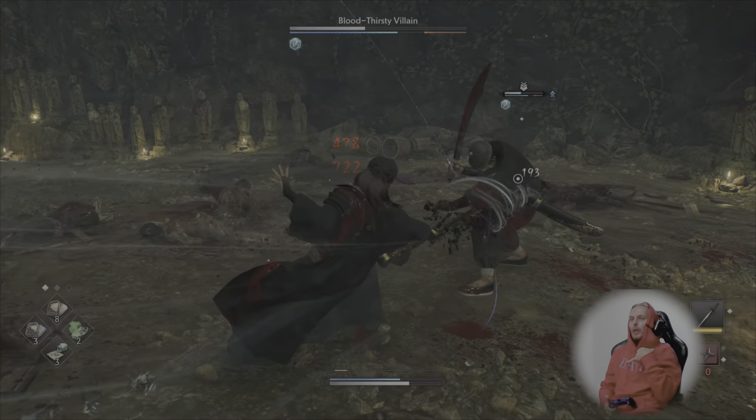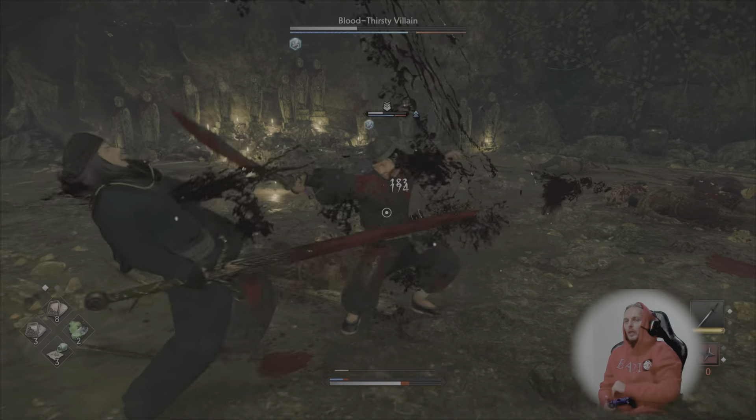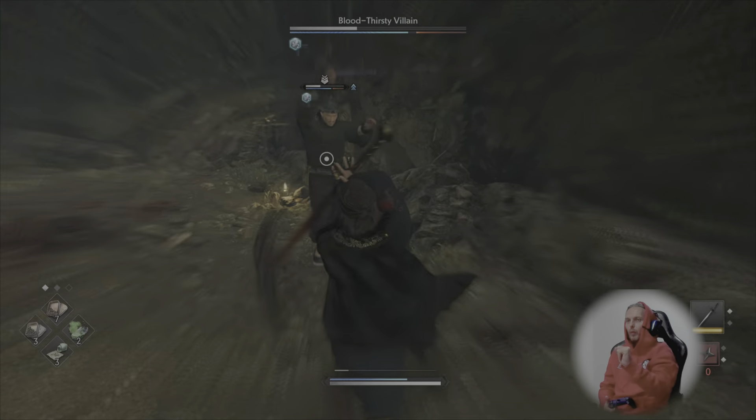It's a little bit slower to swing, as you see — catches me off guard a little bit. But when it hits him, it does at least 600 damage, which is pretty high for this particular content. Blocking this particular coyote blue bloodthirsty villain, we call him.